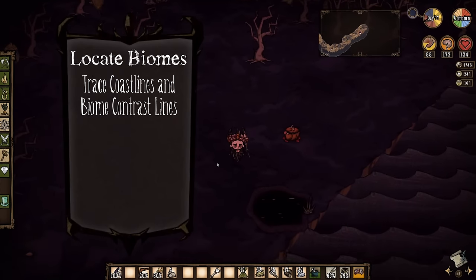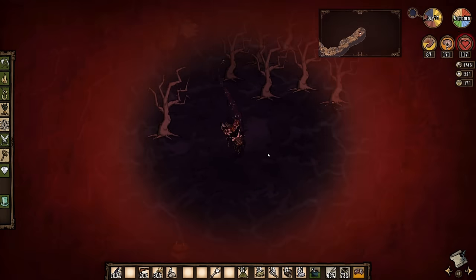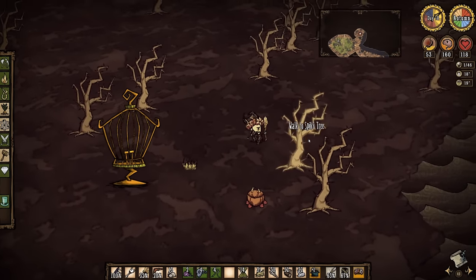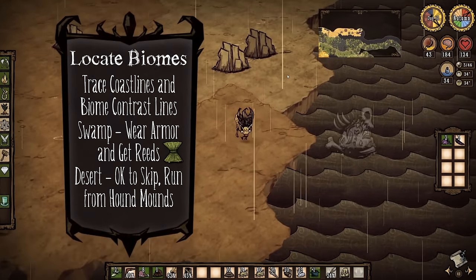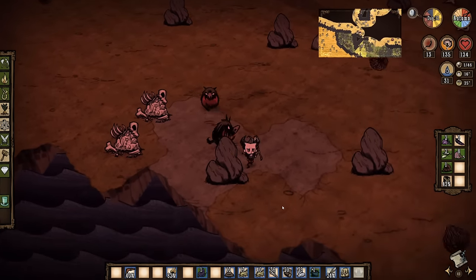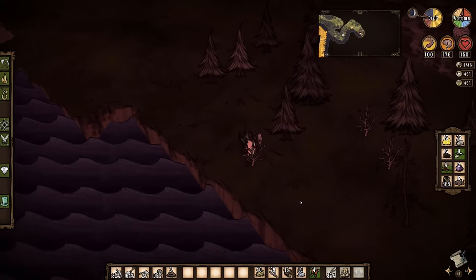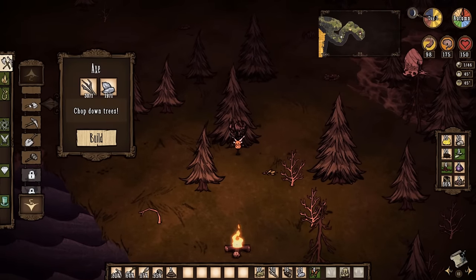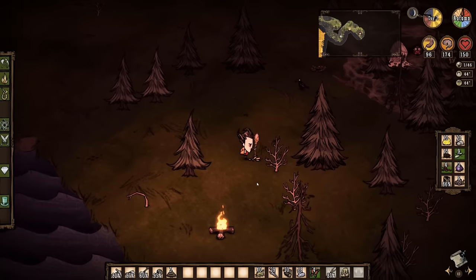A few biomes require caution. Stay out of the swamp unless you're wearing armor, as there are lots of aggressive monsters and tentacles hiding beneath the surface that can quickly kill you. That said, if you have armor, it's a good idea to gather at least 8 reeds so you can make a birdcage once you start building a base. Another zone to be cautious in is the desert — usually quite large and containing hound mounds — there probably isn't anything there you'll need right now. If you do explore it and come across hound mounds, just keep running, as these hounds will run back to their mounds once you get far enough away. Don't feel like you have to explore everything before setting down some roots.